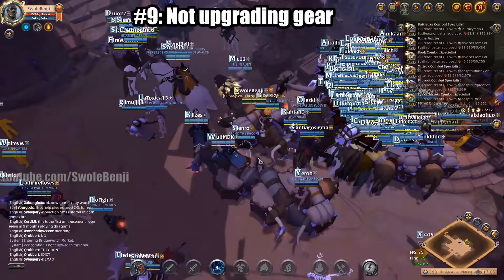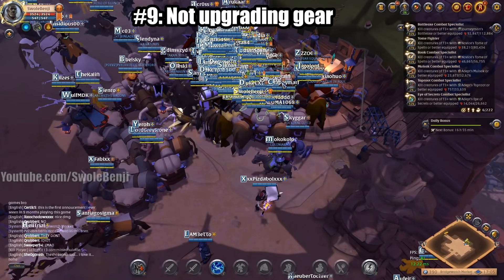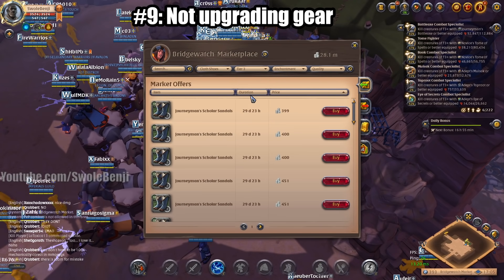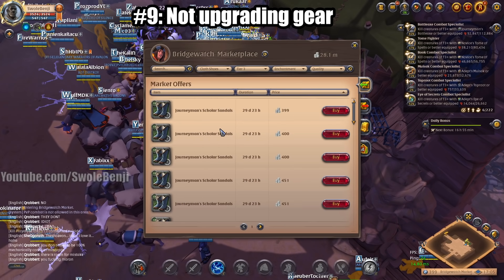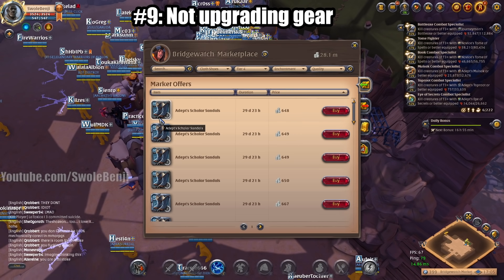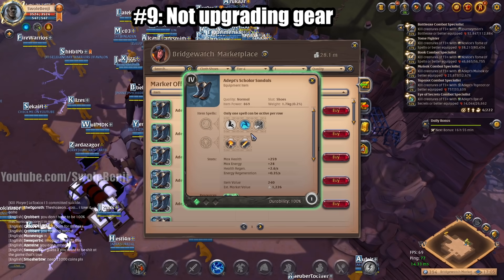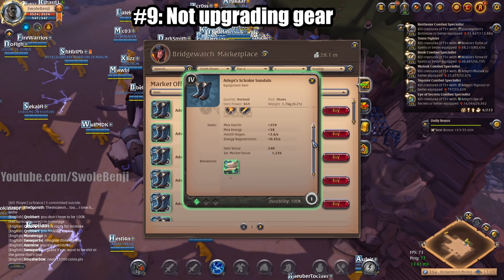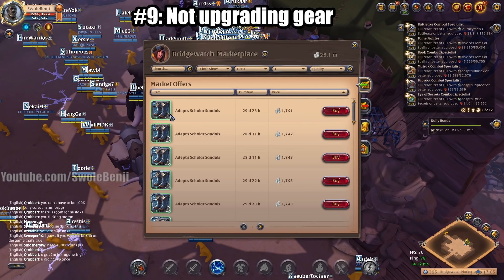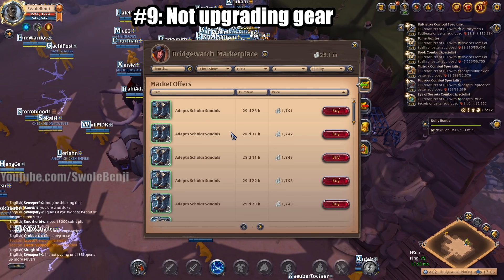Next up is not upgrading gear. A lot of newbies run around in tier 2 and tier 3 gear — that is not where the game begins. The game begins at tier 4, because that introduces the enchantment system. At tier 4, gear has sockets and can be enchanted to 4.1, 4.2, 4.3. I can clear tier 8 dungeons in 4.1. Upgrade all of your gear — weapon, armor, helmet, boots, cape — to 4.1 as soon as you can. This is where your power level begins.